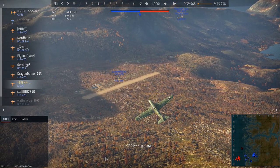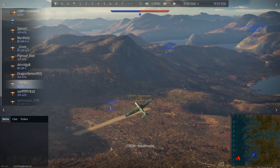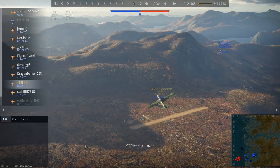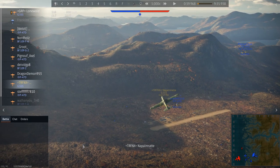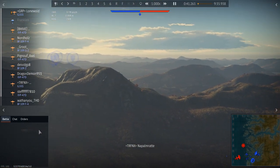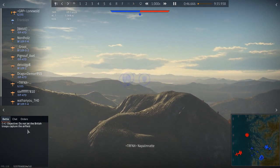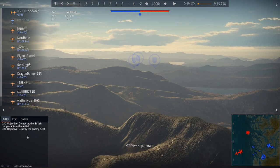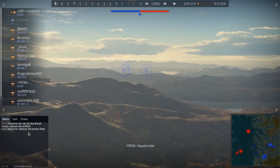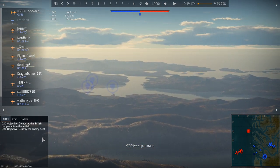I'm playing on the axis side. We're spawning in the southeast corner of the map, and the allies spawn more in the northwestern hemisphere. The first thing we want to look at is the bombing points on the axis side — the blue ones — which are the points of interest when it comes to defending them as the axis team.